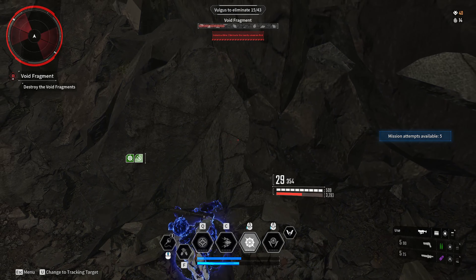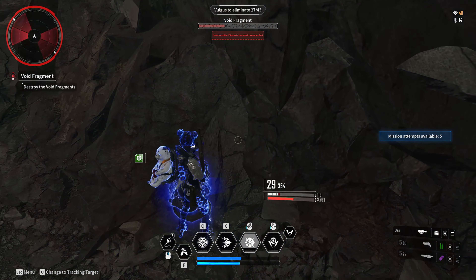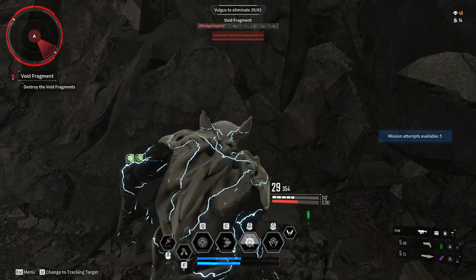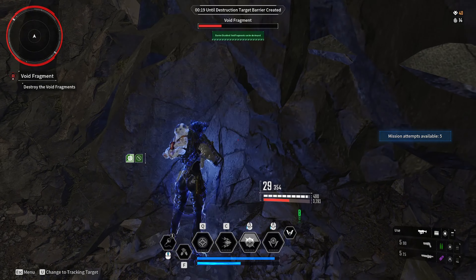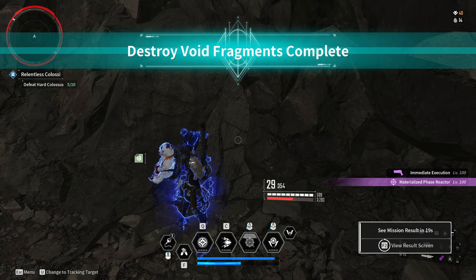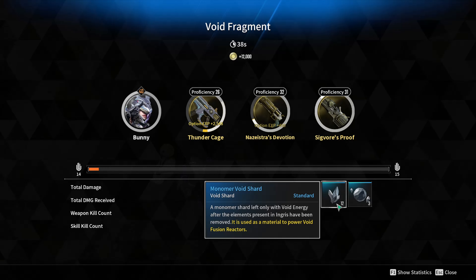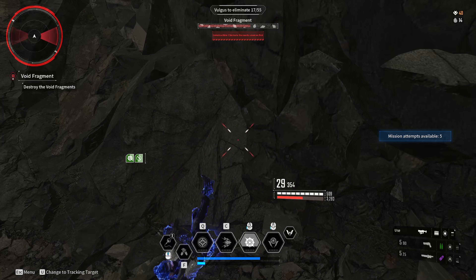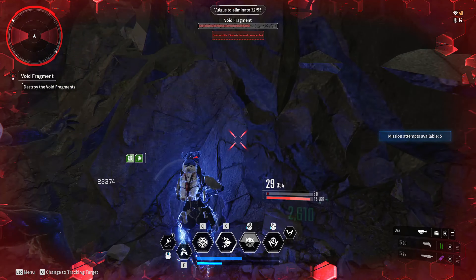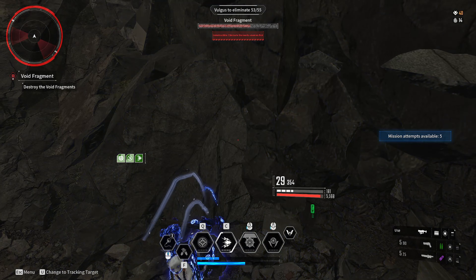If you want to do this AFK, it's hard because you have an energy and an MP bar. Your energy bar doesn't come back fast enough for you to just do this over and over again, so you're going to have to use your MP bar and your second ability to recharge it. To get more MP back, you will need an item with MP recovery out of combat. If you're not doing this AFK, you can just run around and pick up MP. What I do is use my MP to recover energy — this is your best bet if you want to do this AFK.